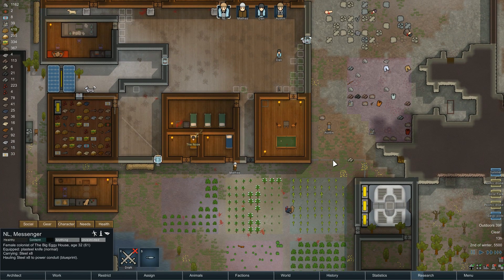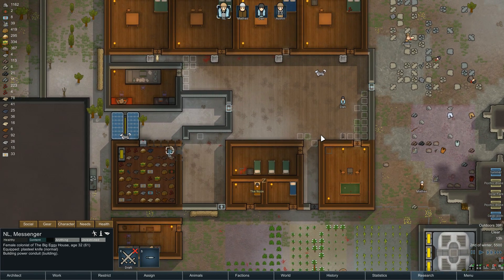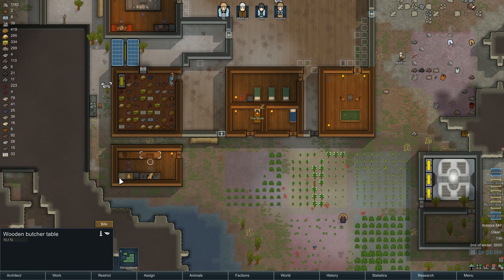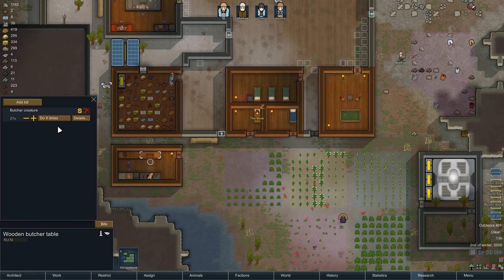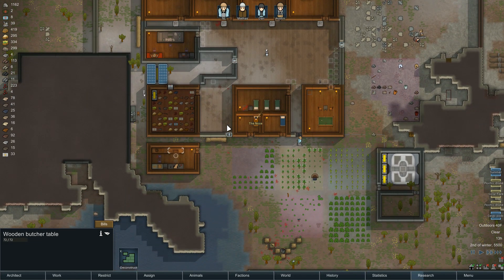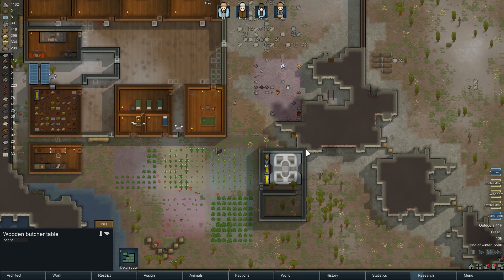Ryan is hauling steel — good, so he's getting ready for that. The other thing that someone had mentioned: you want to set your butcher's table to infinite, to do forever. Win forever — like Pete Carroll, he wrote a book called Win Forever. I didn't read it, nor will I ever read it, but it seems appropriate to mention it.